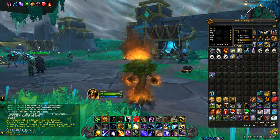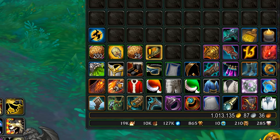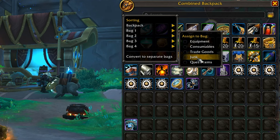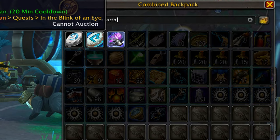The new bags are great and you can finally combine them into one. You can also track up to 8 currencies in the bag now, and you can assign each bag for a specific type of item, as well as finally having a search bar too.